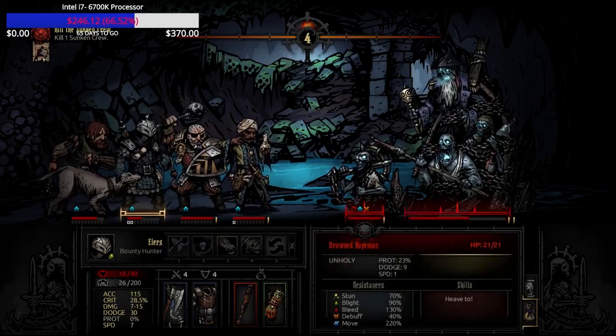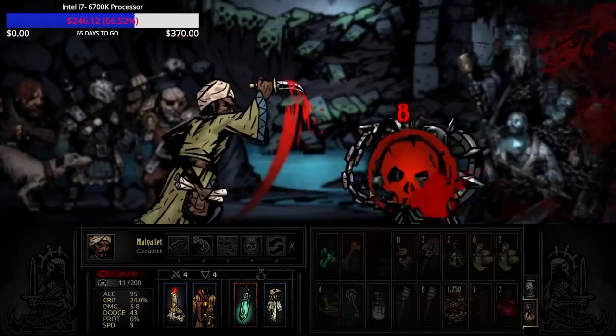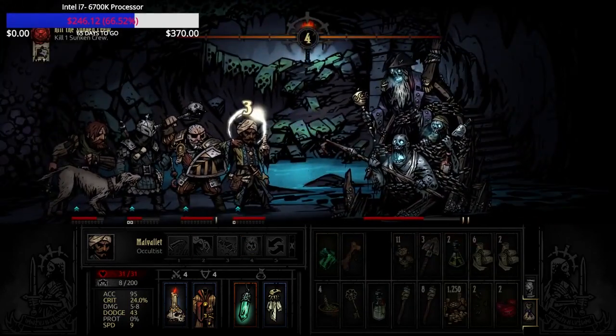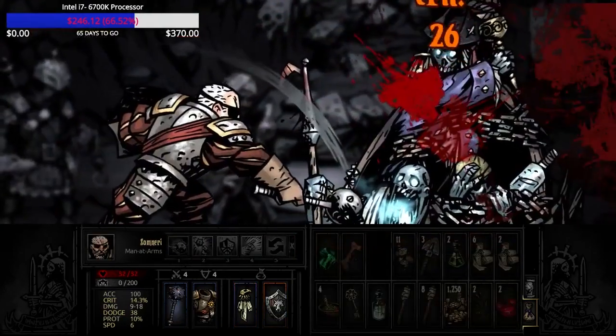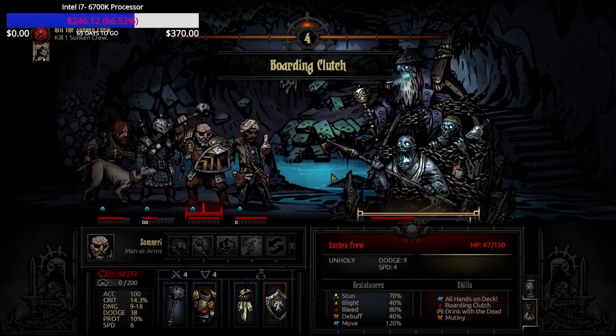You can see the anchorman only has about 70% stun resistance in this particular fight. Depending on the dungeon level, it'll have different resists of course, but that makes it a little more manageable if you're able to stun them, which gives you another turn.